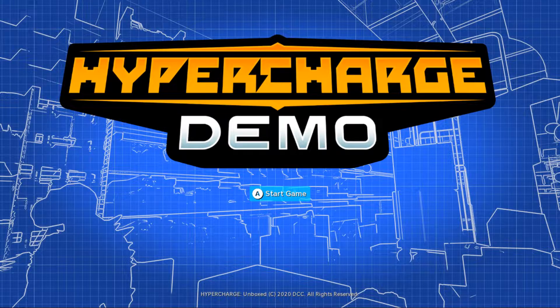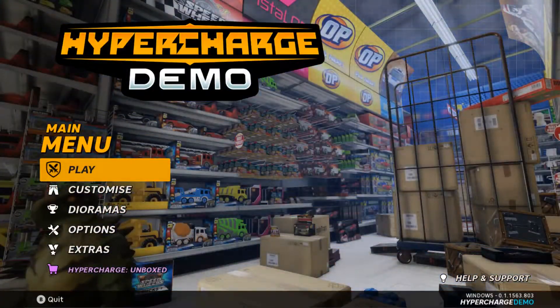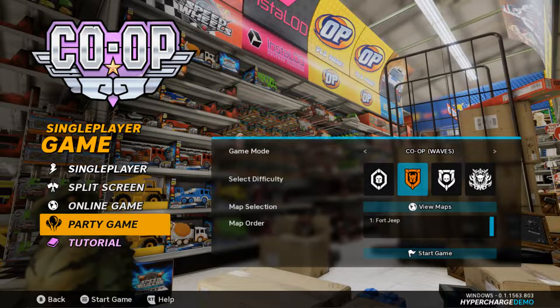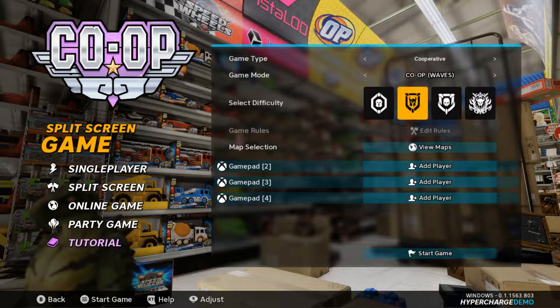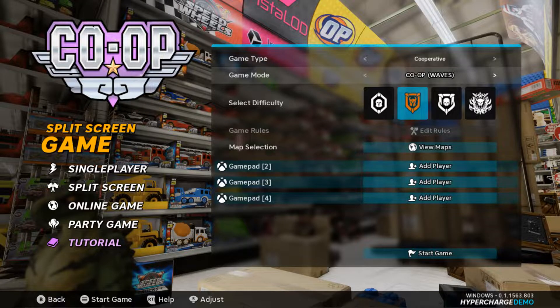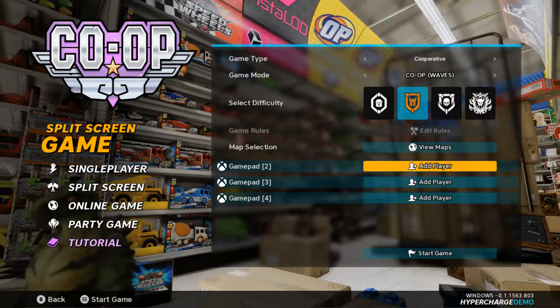Alright, we got that done. Now we're going to hit Start, then Play. It says split screen — no tutorial, we can go straight to split screen. Game mode options include co-op waves, free roam, and co-op free roam. Let's do co-op to start. Difficulty looks like it's on mild, we'll keep it there. Gamepad two, hit A to confirm.